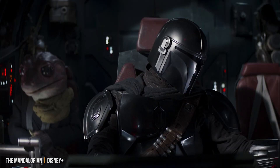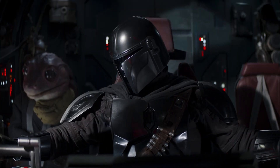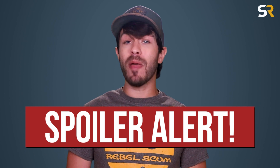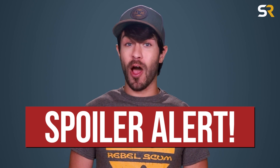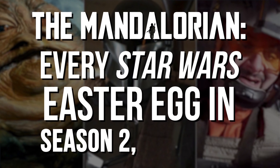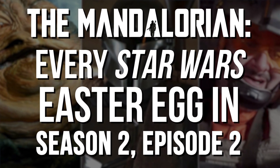Season 2 of The Mandalorian continued this week, where Din Djarin found himself playing a space Uber driver, and the show continues to make us happy by pulling plenty of stuff from the existing Star Wars vaults. We'll be getting deep into Episode 2, The Passenger, today, so make sure you've caught up before watching any more of this video. And without any further ado, I'm Greg Elliott with Screen Rant, and here's every Star Wars reference and Easter egg in the second episode of Season 2 of The Mandalorian.